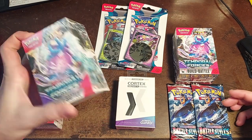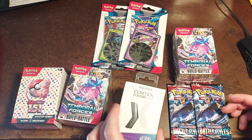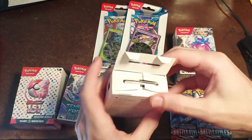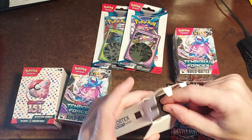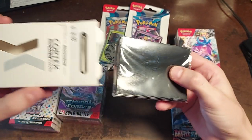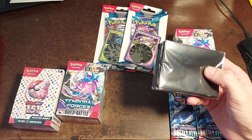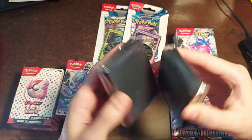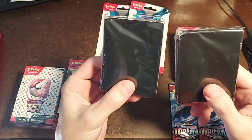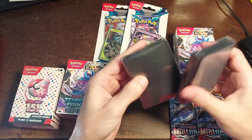This is the one we got from there, and this is the one we're going to open right now. It was $30. These sleeves were $9 for 100 matte sleeves — Cortex is the brand. The guy said they were mid-range deck sleeves. I could either get a 50-pack or a 100-pack, and Pokemon decks are 60 cards, so I figured whatever extra sleeves I'd have from the 100-pack was the better deal, and they were a bit cheaper too.